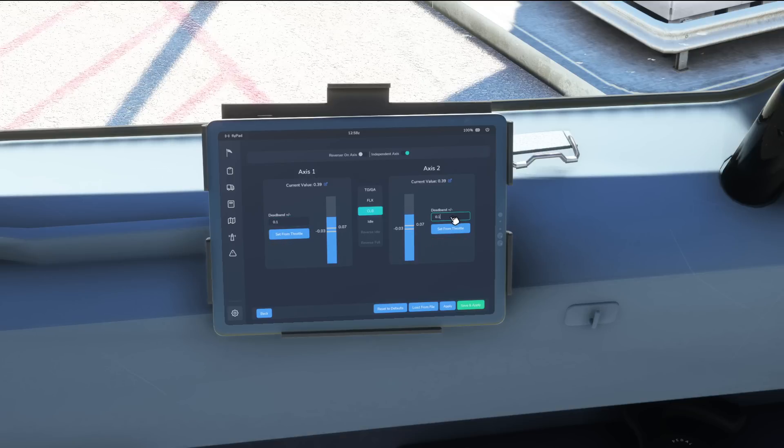What I always recommend — just to go through a little throttle calibration setup — is to set a nice 0.1 dead band for cruise, so you have a nice bit of wiggle room for the click spot. Same for flex, I'd probably recommend 0.10 for that as well. I've got the Turtle Beach Velocity One throttle and yoke, so I've got two axes on my throttle that I'll be using for this airplane. We can set those accordingly, and then TOGA, right at the top, doesn't really need a particularly big dead band. Remember to save your changes as well.